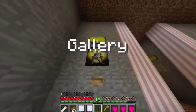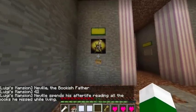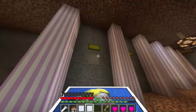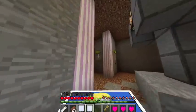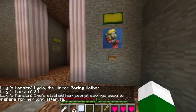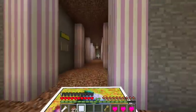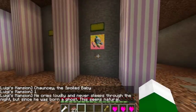Alright, so one goes right here. Nibel spends his afterlife reading all the books he missed while living. Number two - where's number two? This is three so that's seven, it's four - where's two? This is two! Lydia, the mirror-gazing mother - she stashed her secret savings away to prepare for her long afterlife. Chauncey, the spoiled baby: he cries loudly and never sleeps through the night, but since he was born a ghost, this seems natural.